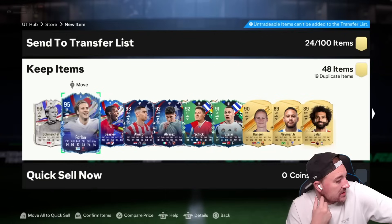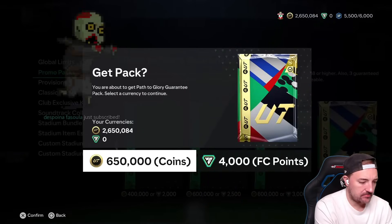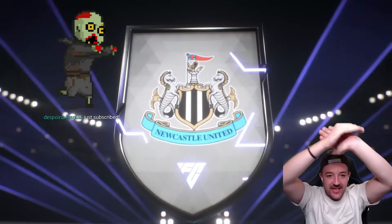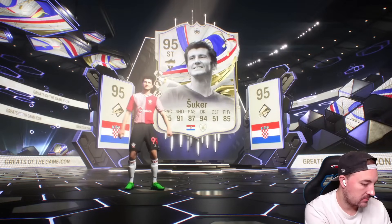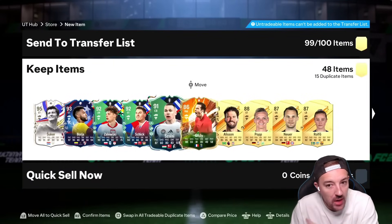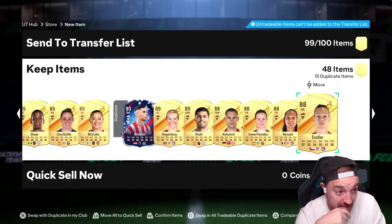Is Schmeichel still extinct? That's very good. Good luck Ash — that's an icon! Almiron and an icon behind, I actually hope it's a banger. Davos Suka — annoying. Hey, you got Julie, that's a nice pull! Julie and June — Julie and June, probably not as funny.